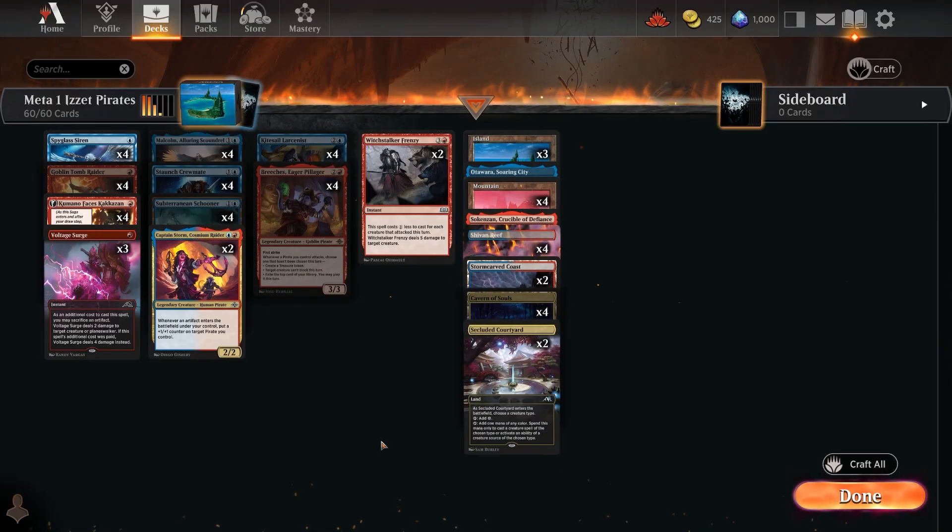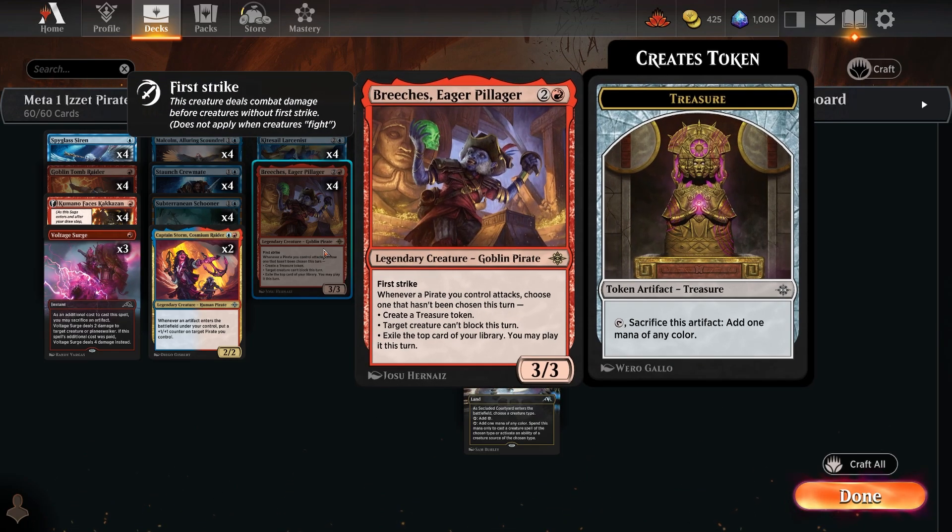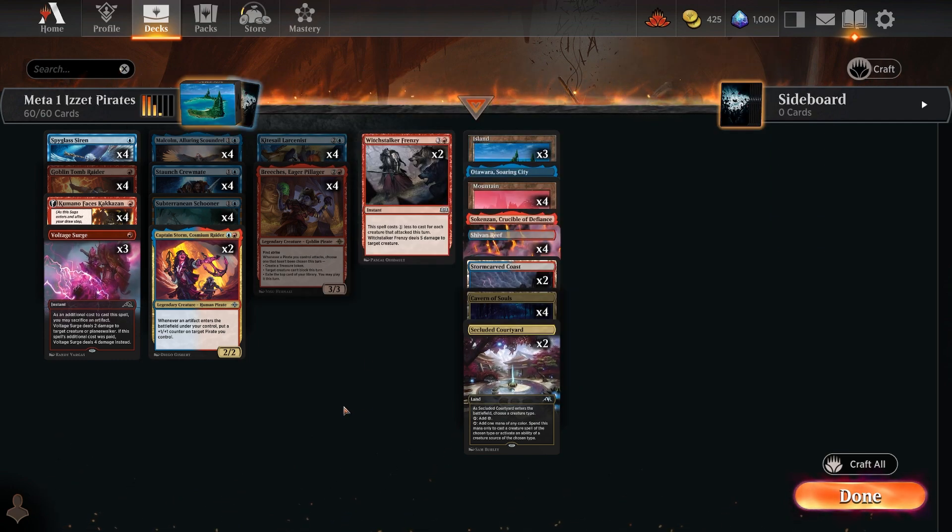Next up is Pirates, and it's getting some sweet results. This features lovely new cards from Ixalan — one standout is Breaches Eager Pillager, a legendary 3/3 first striker for three mana. When it attacks you choose one ability not chosen this turn: create a Treasure token, make target creature unable to block, or exile the top card of the library and play it. Great stats, great options.